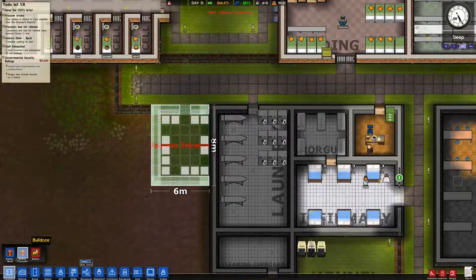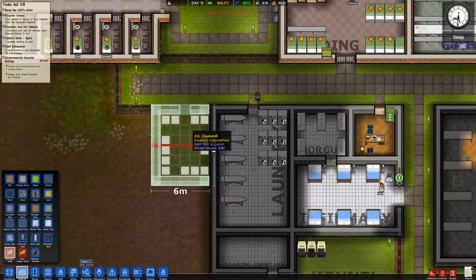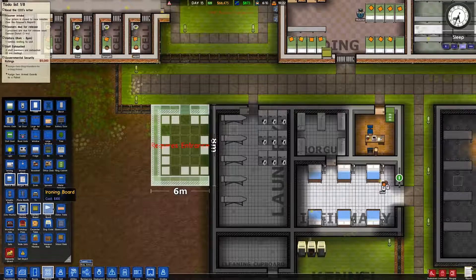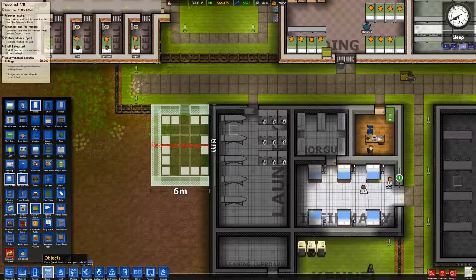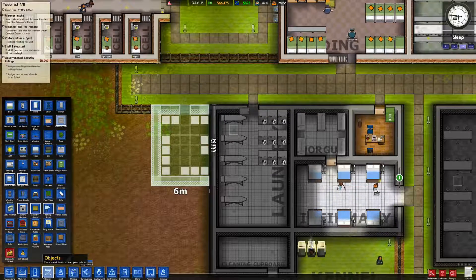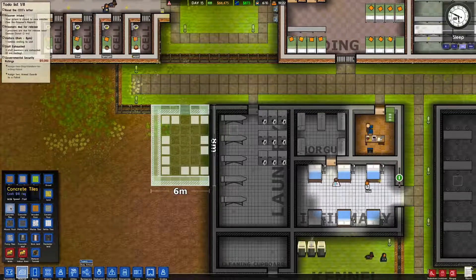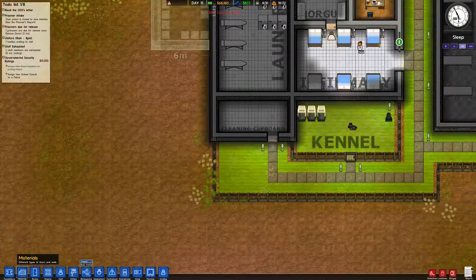So let's go ahead and build that out. Let's demolish these fences and objects. Let's get ourselves a heavy duty door - that's under objects, sure is. Solitary door, we'll get one of those right there. Concrete tile right there. Muy perfecto.